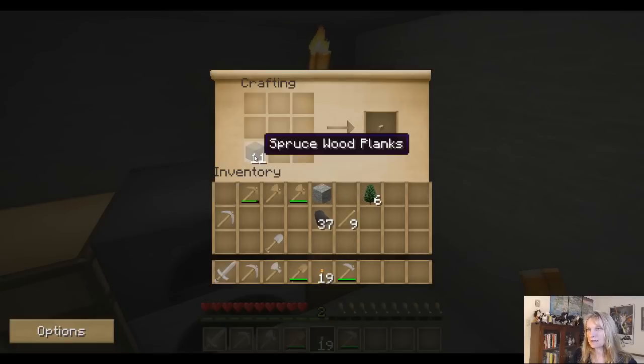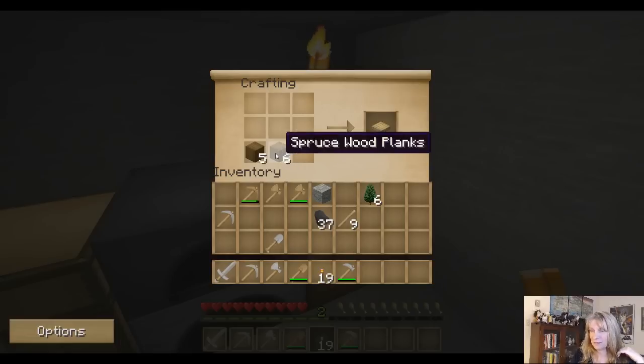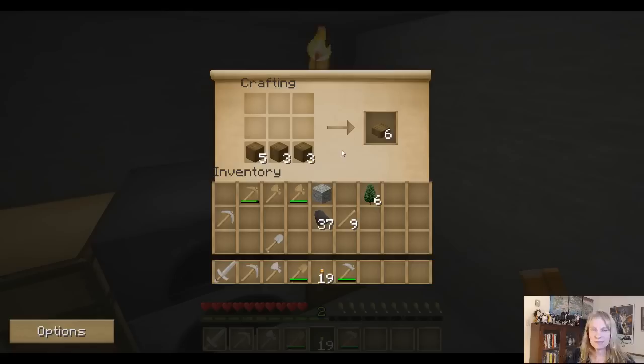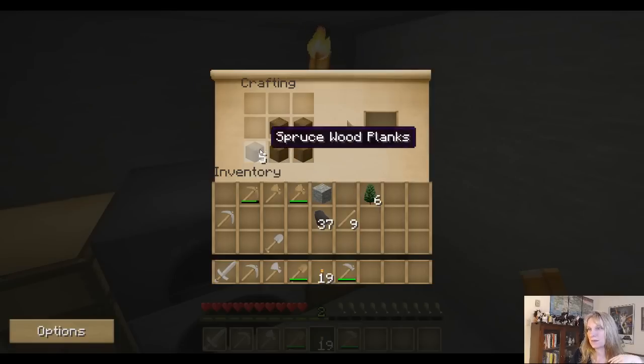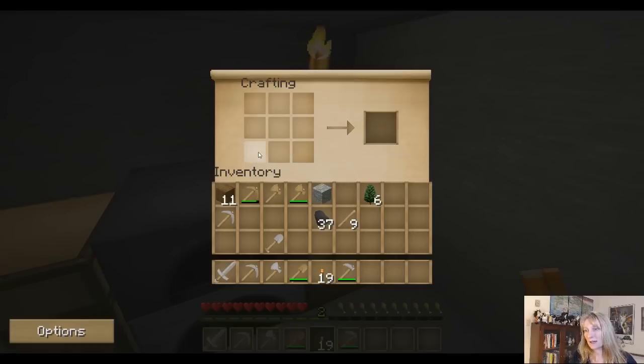When you're putting things in the crafting grid, put in a block and you get a button, and you can use buttons for decorations or things to press that are automated later. As you move things around, watch what happens because I've made frames by mistake — I made my first fence just doing this. These are great trap doors, but they're also really nice decorative items.